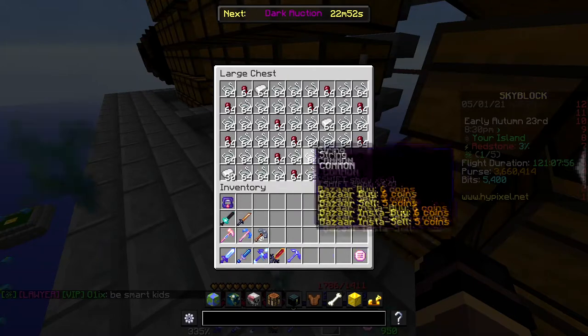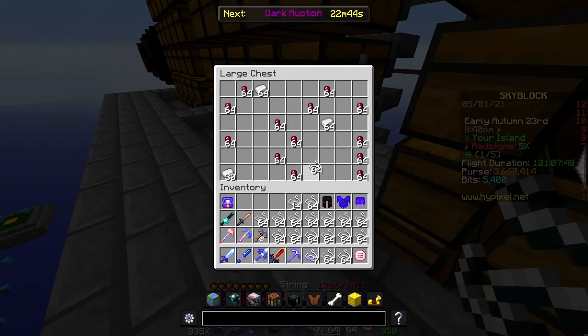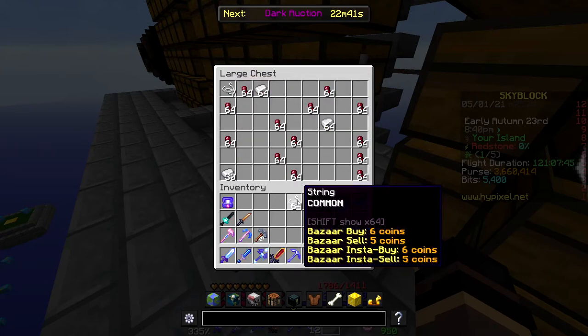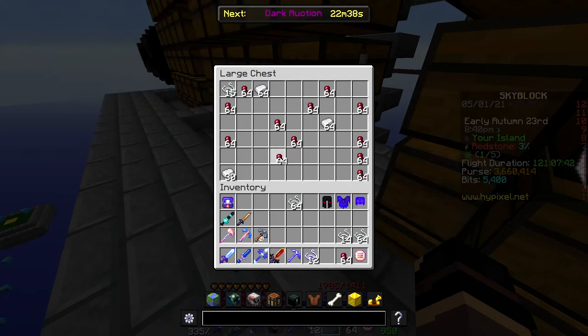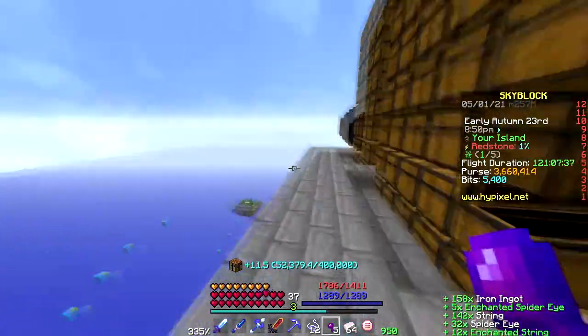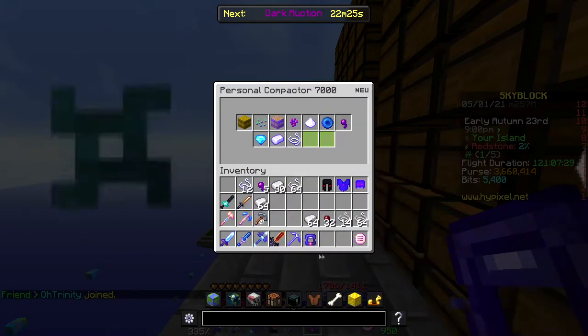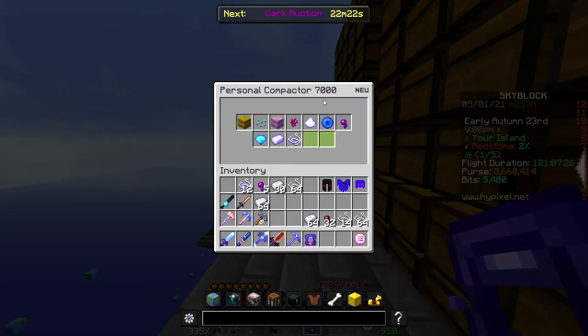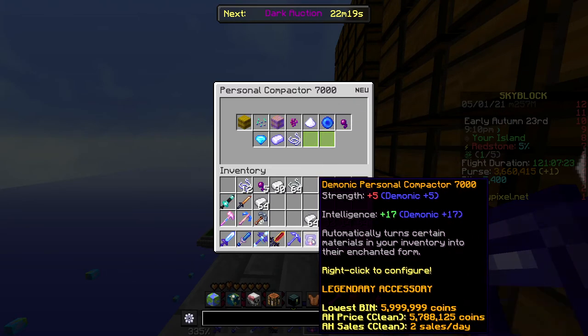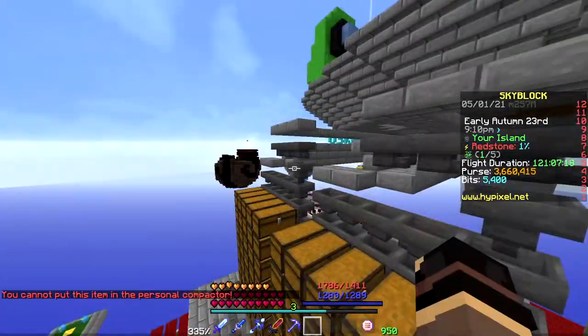An efficient way of collecting items from the chests is to collect your string, for example, by holding shift and double left clicking, and doing that a couple of times. If items are coming in it'll be harder to collect, obviously. Do the same for spider eyes and iron, then repeat for every chest. You'll want a personal compactor — you only need a personal compactor 5000 since there are only three items: enchanted spider eye, enchanted string, and enchanted iron. But I have a personal compactor 7000 because I'm rich, obviously. A personal compactor helps a lot when taking things out of chests, otherwise your inventory gets clogged up very quickly.